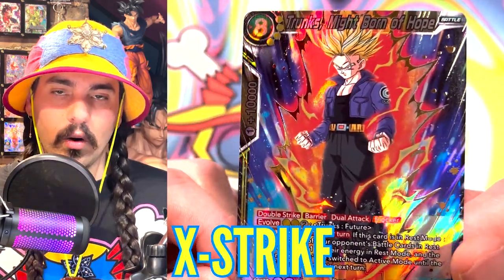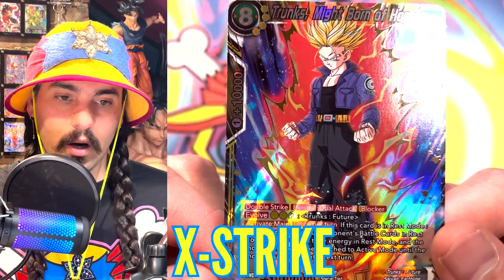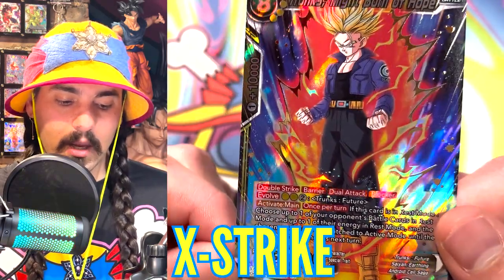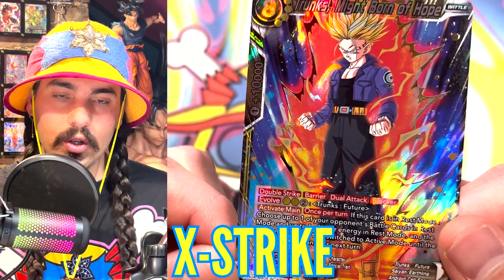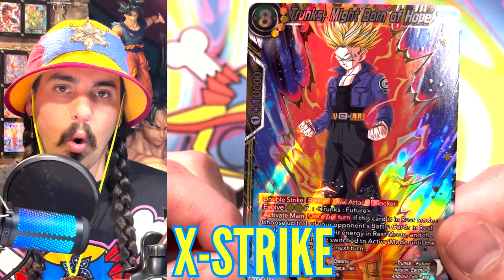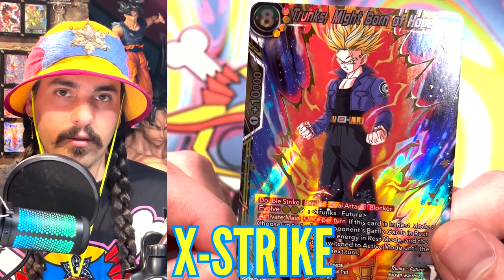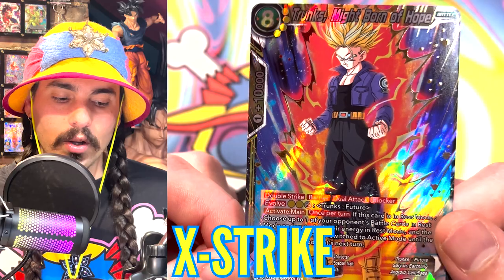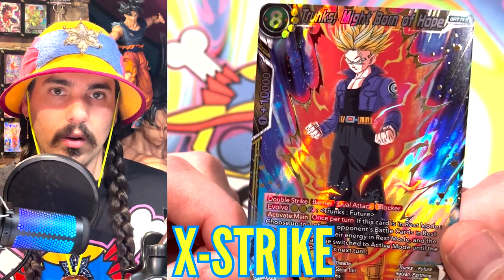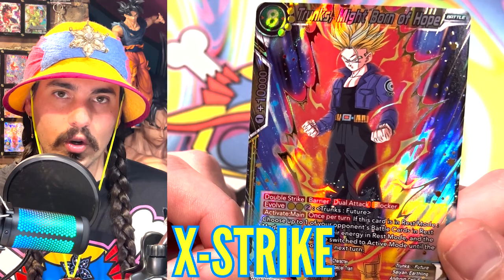This card has a bunch of keyword skills. Double Strike means that when this card deals life damage or attacks a unison card, it'll either knock two life into the opponent's hand or knock two markers off of the unison it's attacking. There are also skills like Triple Strike and Quadruple Strike — Triple Strike will deal three damage and Quadruple Strike will deal four damage.